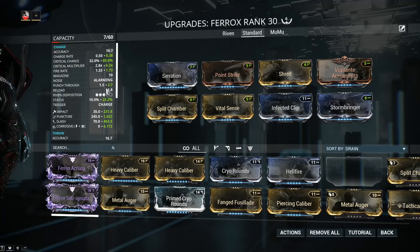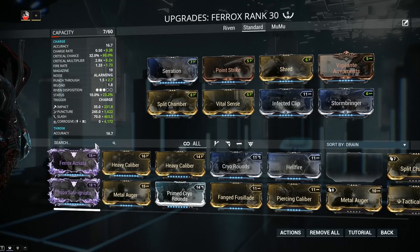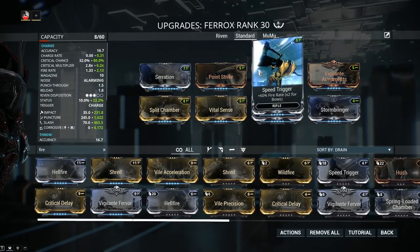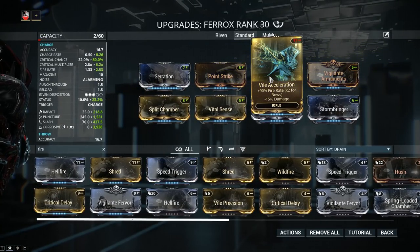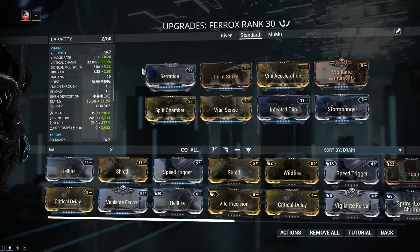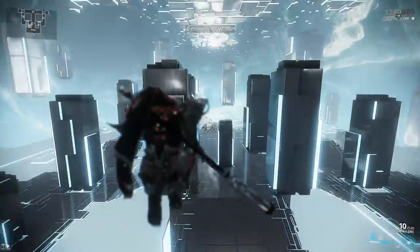The only problem I have with the Ferox is the charge time — it's the only thing keeping me from using the weapon more consistently. Let's explore some fire rate options. With only 30% fire rate we're at 0.38. Speed Trigger gives 60% fire rate, bringing it to 0.31, which isn't a big difference. My recommendation is Vile Acceleration: 90% fire rate at the cost of 15% damage. It's a corrupted mod; you shouldn't pay more than 10 plat for it. That 15% it removes is like a Serration minus 15% — it's additive, not multiplicative, so it's not a big deal.